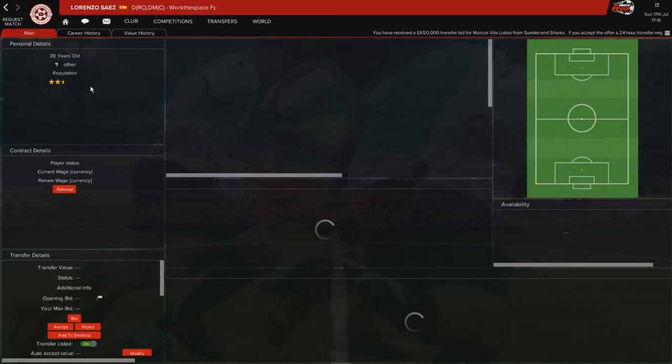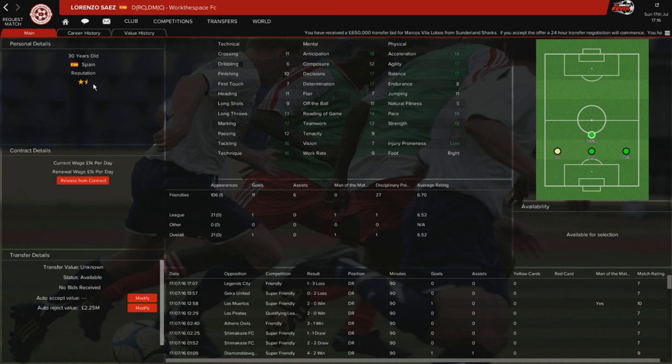At right-back we have Saez, one of the players who was here when I first came to the club. No one's really bid on him, which I'm quite happy about. At 30 years old he's a lot more of a defensive full-back - great decisions, great determination, good anticipation, and his physicals are fairly solid, though natural fitness lets him down slightly. He's got great marking, great tackling, and reasonable technique. Going forward he's not the greatest, but he can also play centre-back. At this early stage I can't go around changing the entire team, so I'm pretty happy with Saez at right-back.